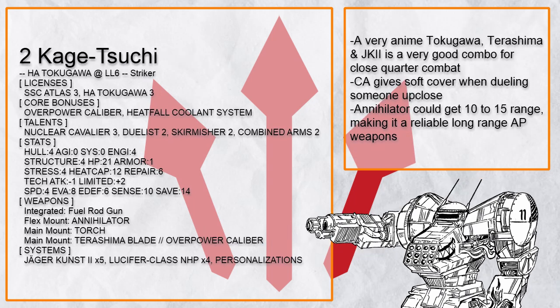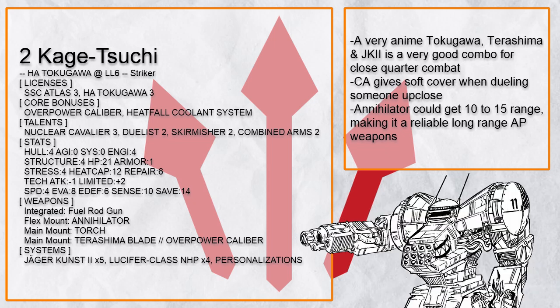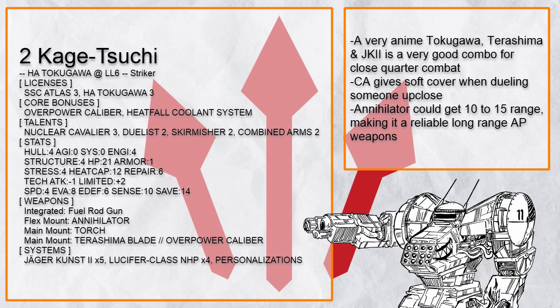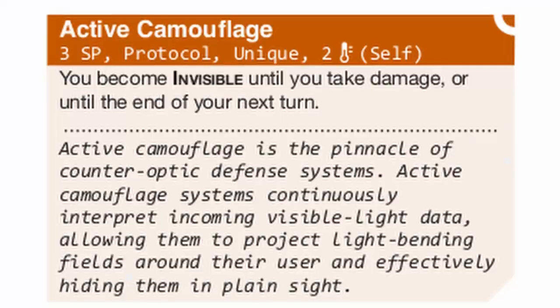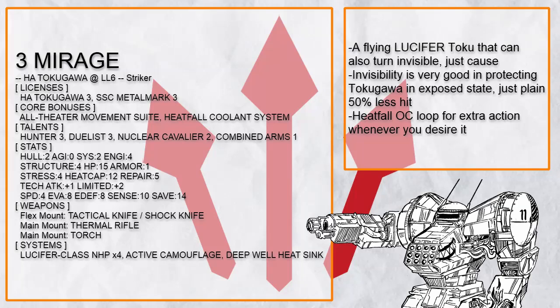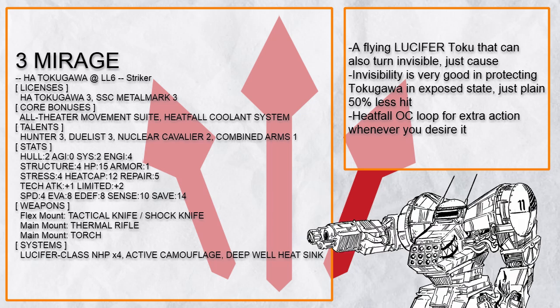You are going to see Lucifer a lot. This is Kagi Tsuchi, another Lucifer Toku that goes full anime with Jaegerku's 2 and Terashima blade. Pairing that with a heat fall overcharge loop, you will get a lot of cut out of the blade very quickly. And this is Mirage, another Lucifer Tokugawa, except it can also fly and turn invisible. Invisibility is a very good way to provide defense for Tokugawa when it's exposed — basically Toku's normal mode: 50% more damage, just make sure you get hit 50% less. With Deep Well, it can stay in the danger zone just a bit longer.